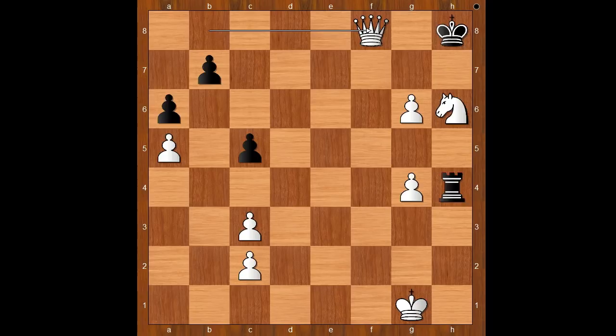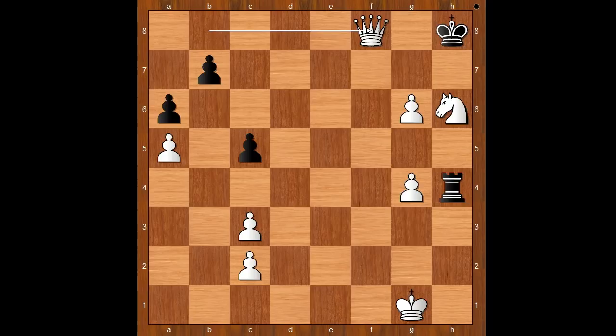Let's go back to move 36. Black was not winning — it was just an optical illusion. Black had two rooks against the rook and the knight, but the white knight was not an ordinary knight. It was a dragon. What do you think of this game? And that is all. I hope that you enjoyed watching this video. I wish you good luck with your chess, and bye for now.